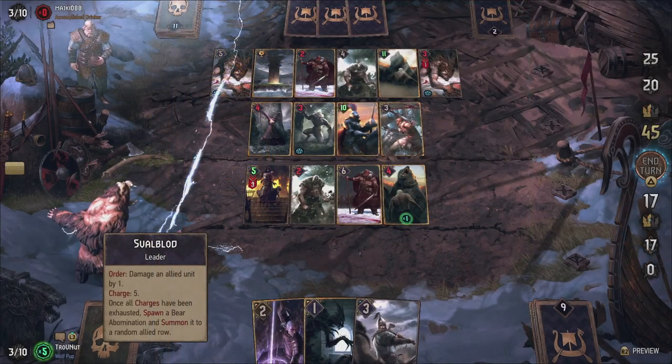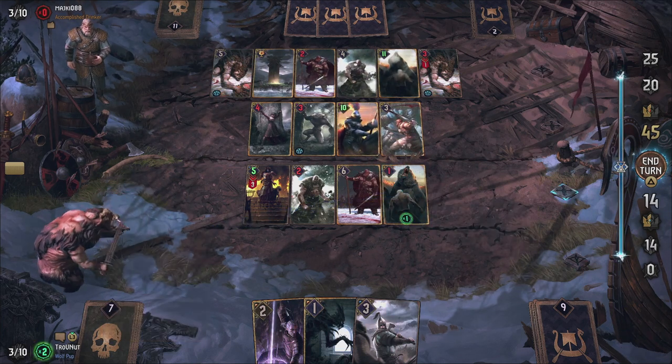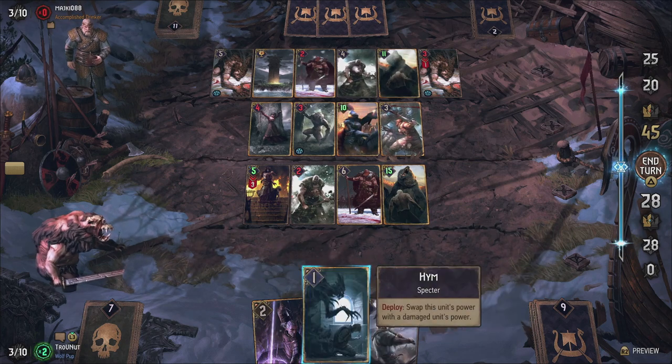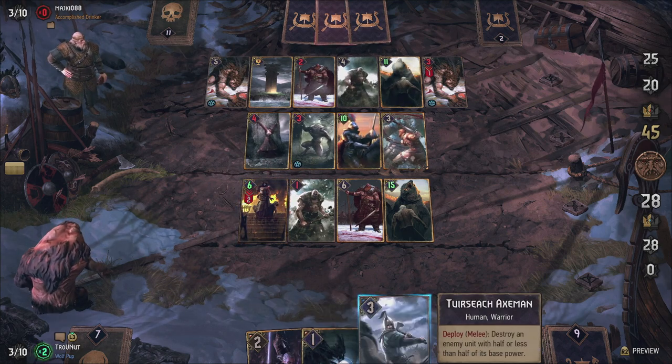Without synergy, Svalblood does absolutely nothing on his own. On the contrary, he might even lose you points — which is actually quite fitting for a cursed warrior bear monstrosity. But that is where this deck comes in. Each of my decks has an overarching theme, and the Sacrifice deck is all about taking advantage of self-harm and healing damaged units back to full power.